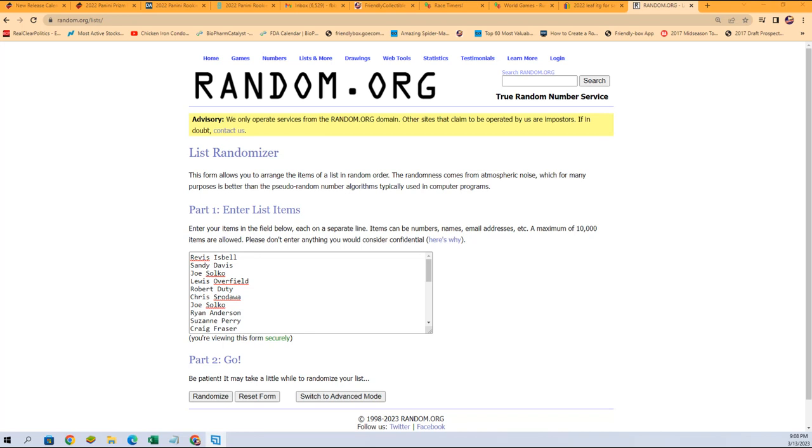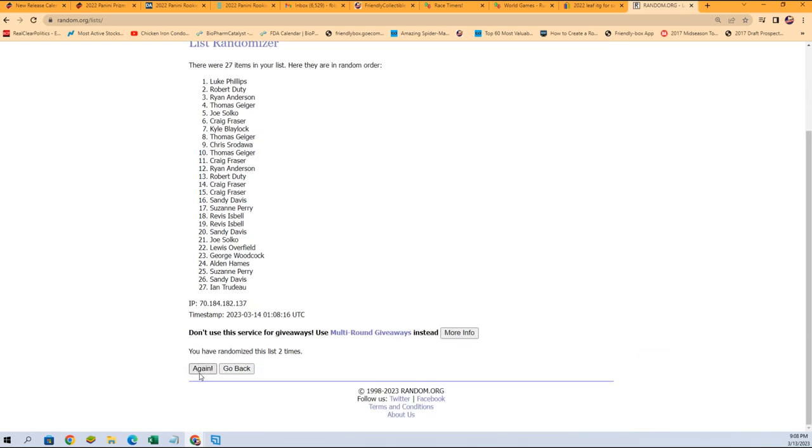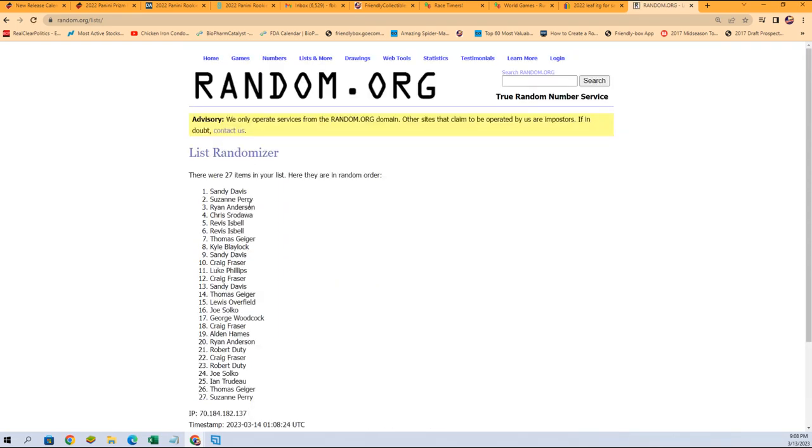Museum Baseball 471 — we're giving away some teams right now. First we're going to do a random seven times. First place gets the Yankees, second place gets the Angels, third place gets the Rays. All right, so Sandy D you're gonna come away with the Yankees, Suzy P you're gonna come away with the Angels, and Ryan A you're gonna come away with the Rays.